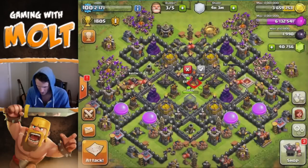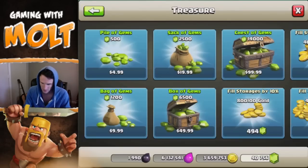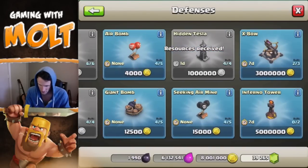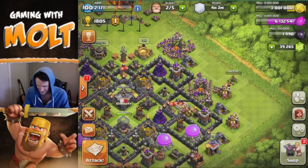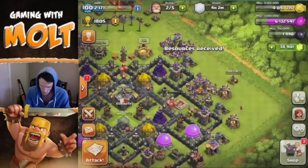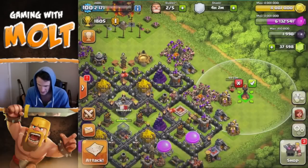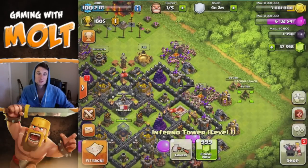Let's go ahead and get our Inferno Towers first. We are going to fill up our gold storages and purchase both of them — here's number one, go ahead and check on that. Then we need to go back, fill up our treasure again, and get our Inferno Towers all good to go. We'll go ahead and buy the other one as well.